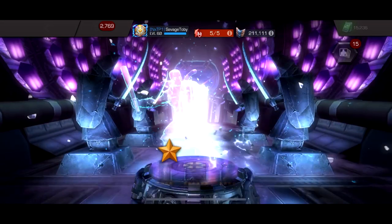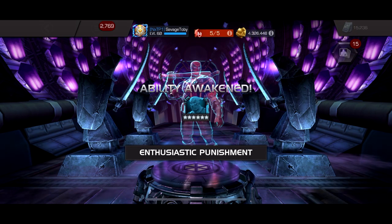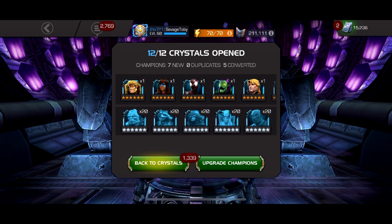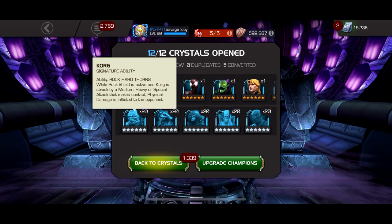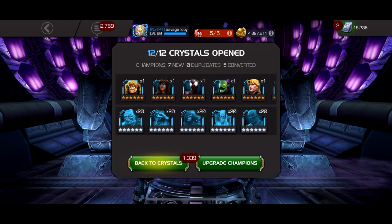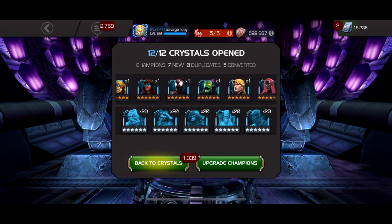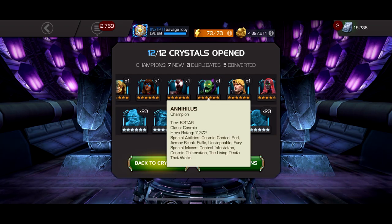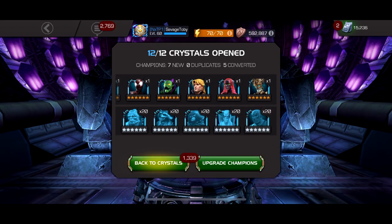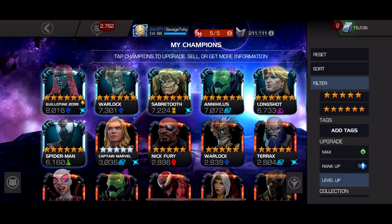I thought we were about to awaken Guillotine 2099 - that would have been insane. We awakened Massacre instead. We got five dupes - awakened Korg too. I don't want Rocket, Juggernaut, Iron Fist, Massacre - pretty trash characters. Got Sabretooth who's decent, Kamala Khan, Miles, Annihilus which could be cool for defense, Long Shot who's a really good character, and then back-to-back beyond god-tier tech characters. I can't even believe it.